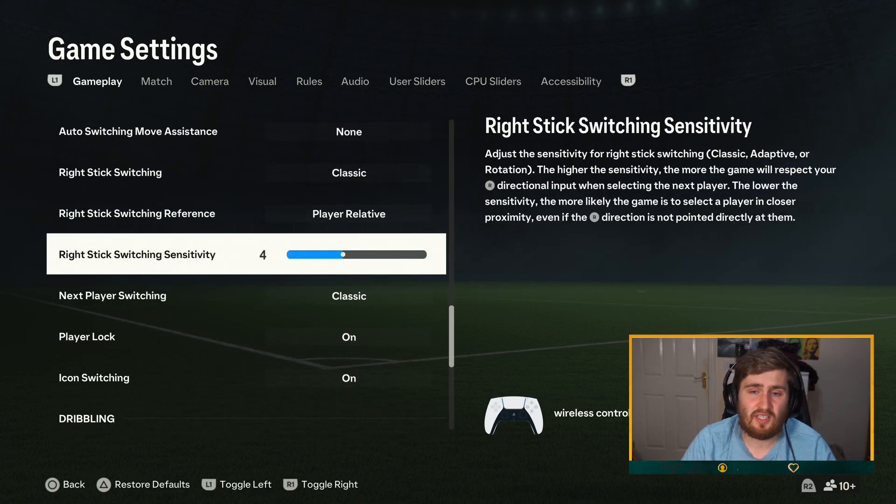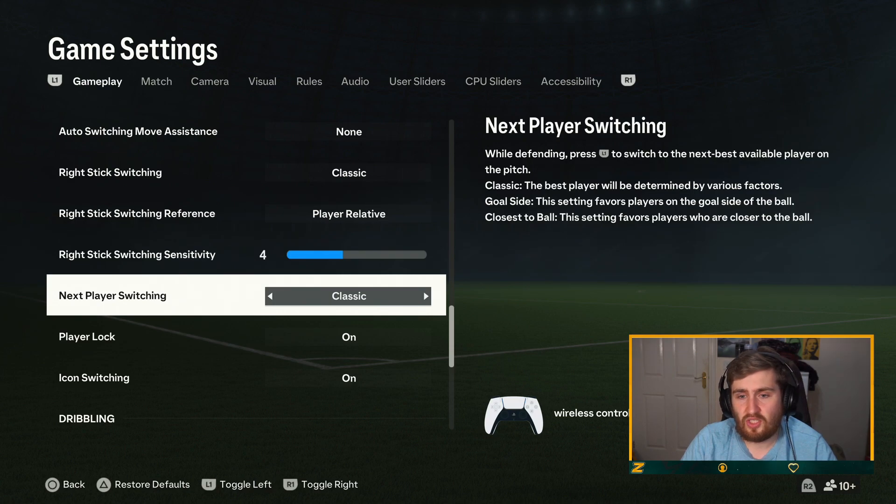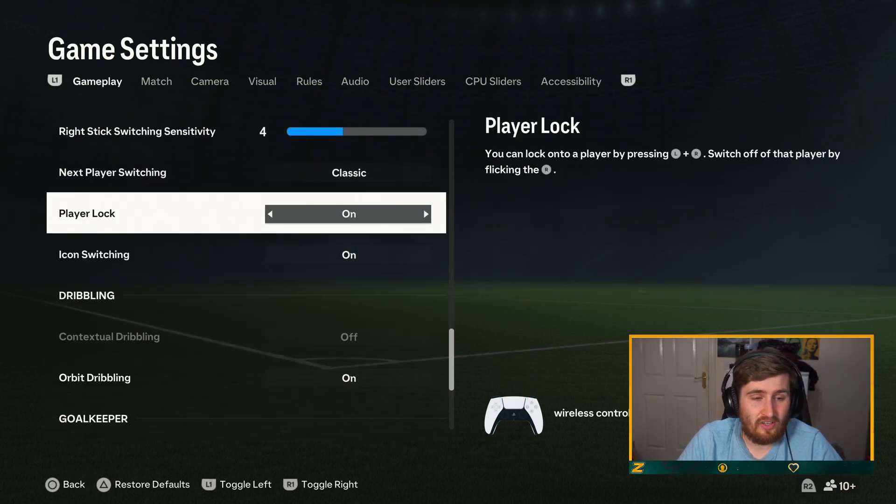Right stick switching sensitivity — I'm pretty sure this is a new one this year. I'm going to stick with normal; if I have an issue with my switching I'll mess about with it. Next player switching — I feel like there are quite a few new ones this year: classic, closest to ball, or goal side — that is definitely new. Goal side favours players on the goal side of the ball, which makes sense. Classic is normally just whoever's closest to you, which is what I'd do. Player lock — I like to use it so I'll leave it on; it doesn't really happen by accident.